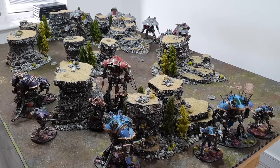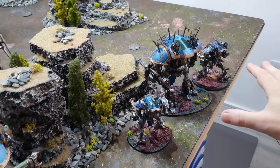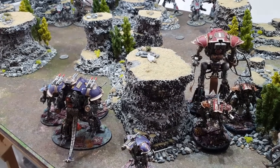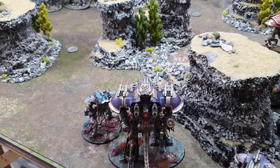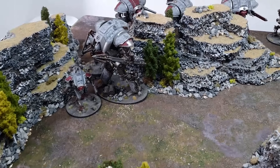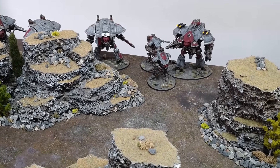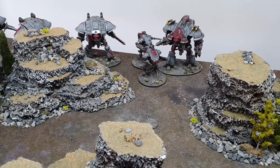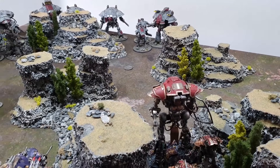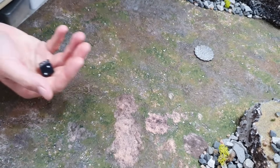For the 3,000-point deployment — Ruinous Powers vs the Imperium — the Desecrator with Brigands pressures one flank, Khorne holds the center ready to charge, Slaanesh on one side with some Tzeentch tucked in. The big shooty Tyrant on one side prompted me to put my Knight Lancer with support opposite. My shooty ones are behind cover at the back, punchy ones over here, and the Knight Valiant looks a little exposed in the you-go-I-go deployment.